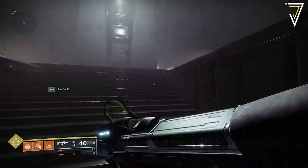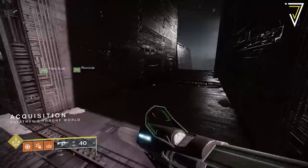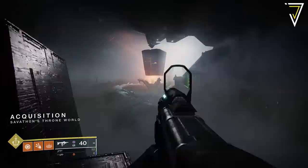To earn this ghost you need to complete a puzzle within the pyramid. You first need to complete the first encounter of the raid, which will take you through the Disciple's Bog into the pyramid itself. Once you drop down inside the pyramid, follow the route on screen past a dissected hive worm and continue to the Acquisition — the zone where the second encounter takes place.